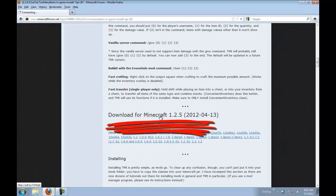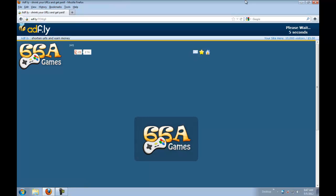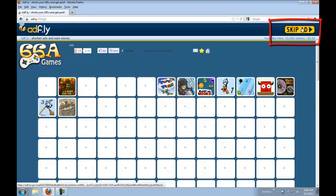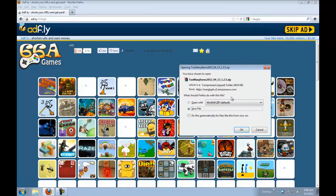We're going to click on it and it's going to take us to this Adfly website. Don't click on anything here — this is ads, as it says right here. We're going to wait five seconds and click Skip Ad. This screen is going to come up — it might look a little different — but we're going to save it.